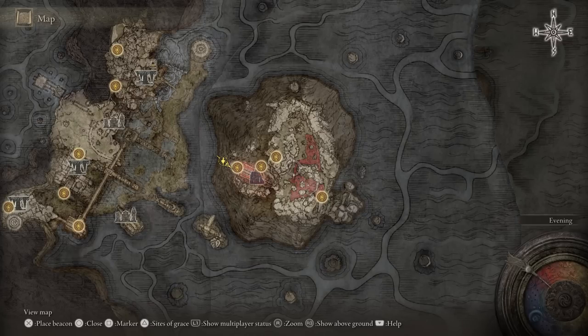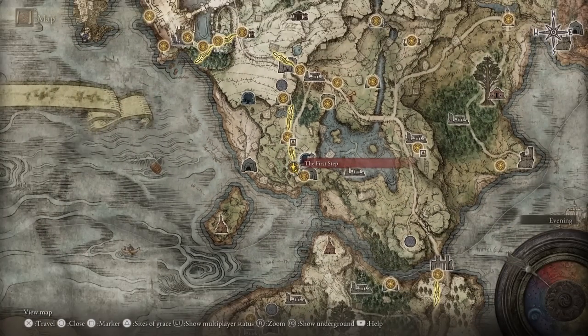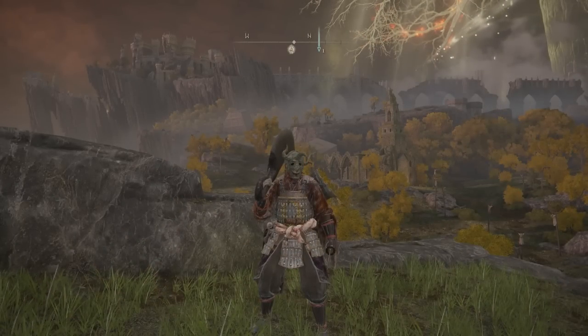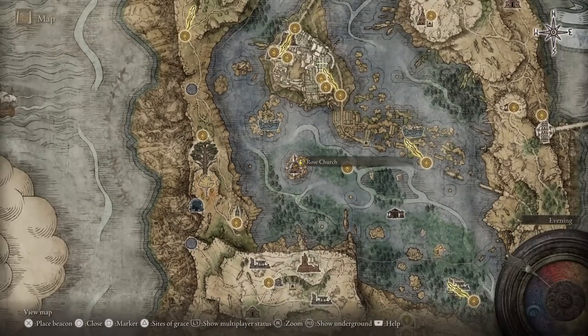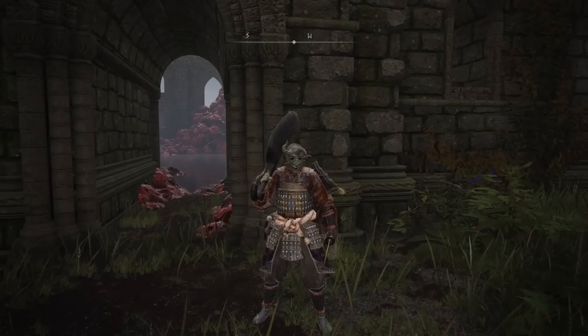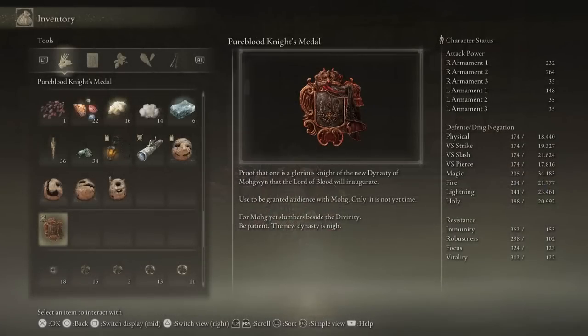The first method of getting access here is by doing two simple quests for a character called White Mask. His first spawn location is right in the first area you come across in the open world — he should be standing right where my character is. If he isn't there, he'll be at the second location, which is the Rose Church, standing right in front of it. Once you find him, talk to him, finish those two quests, and as a reward he'll give you a medallion.